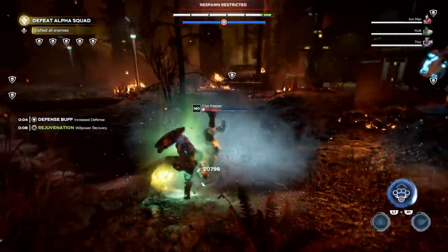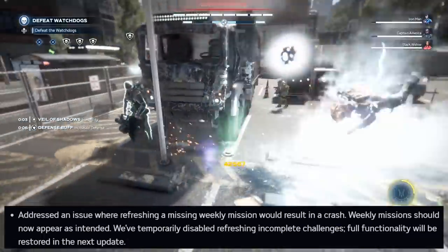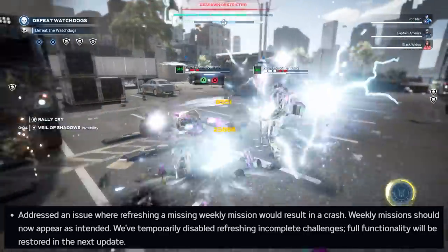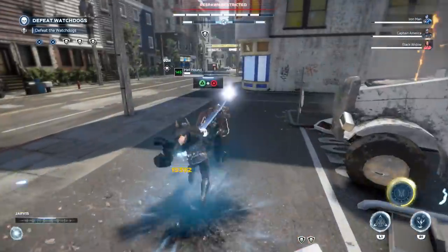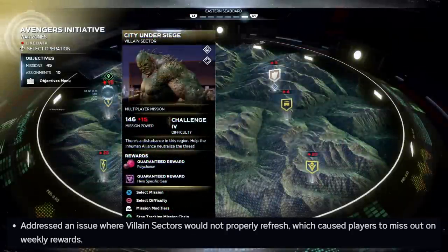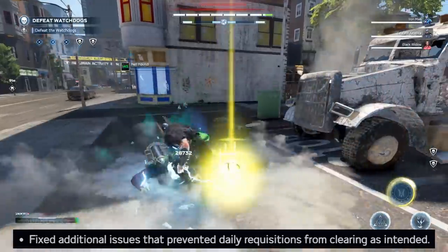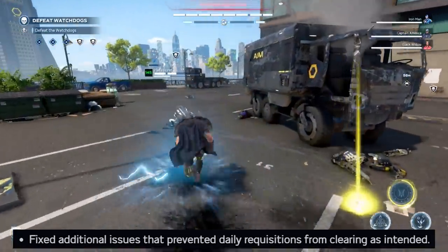That single change should fix about half the problems with getting downed too quickly. For gear challenges and rewards, they've addressed a crash when refreshing a missing weekly mission, weekly missions should now appear as intended, and they've temporarily disabled refreshing incomplete challenges — full functionality will return in the next update. The issue with villain sectors not properly refreshing has also been addressed.